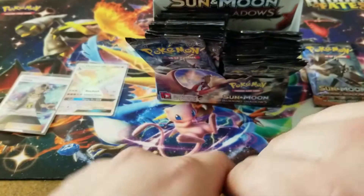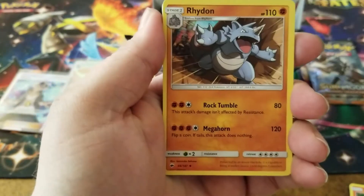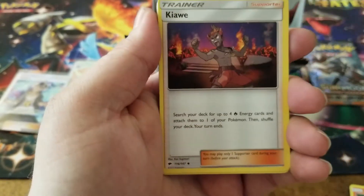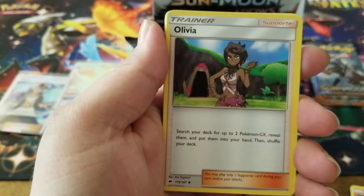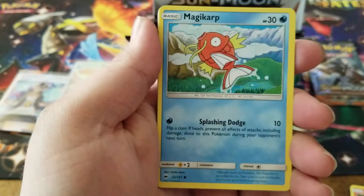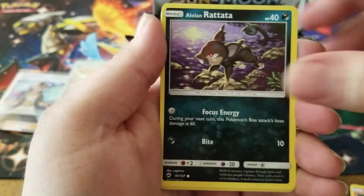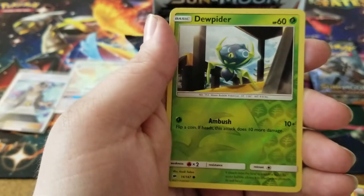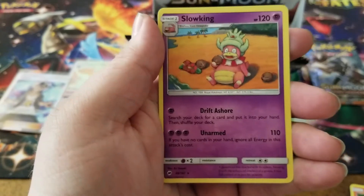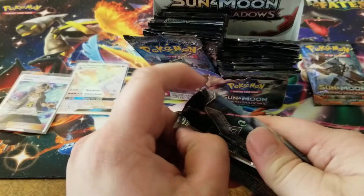We have a psychic energy, a Rhyhorn, a Kahili, an Olivia, a Krokorok, Pansear, and a Magikarap, Mudsbray, an Alolan Ratata, a Dusclops reverse holo, and another Slowking for the rare.